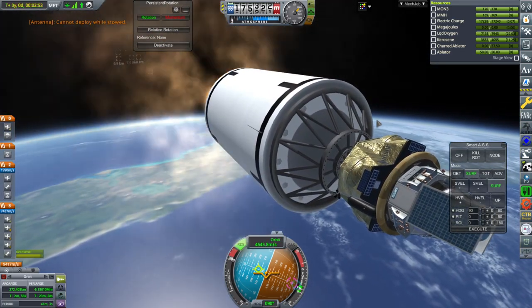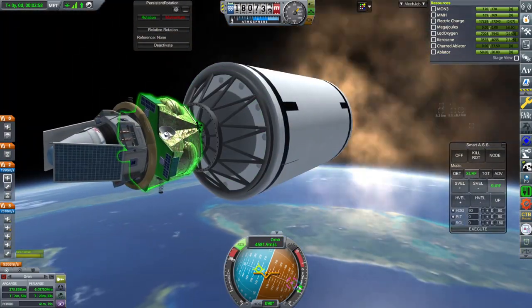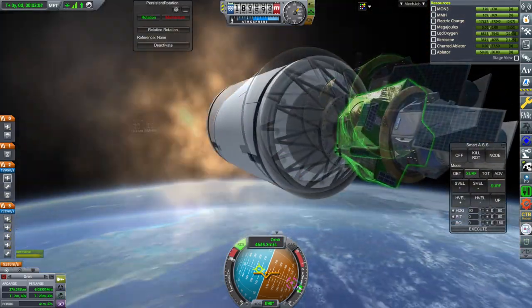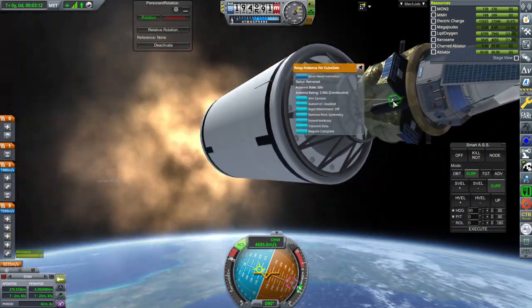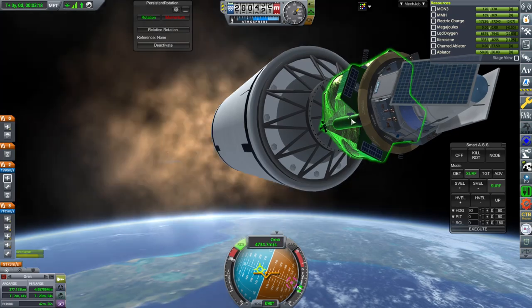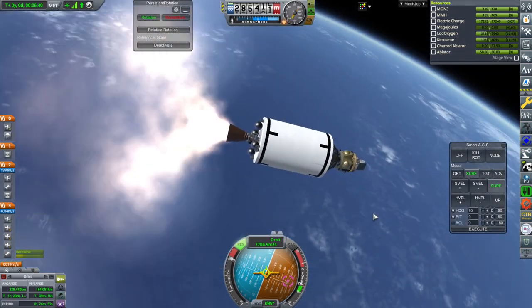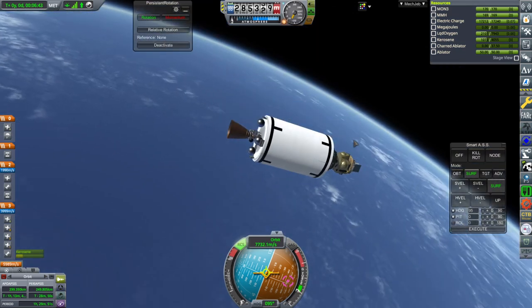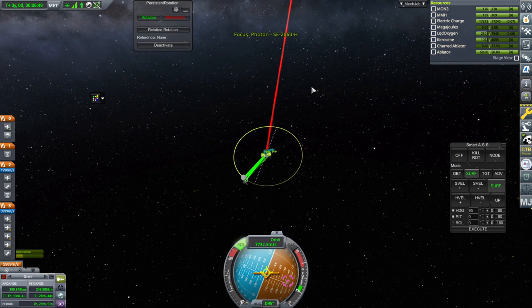Cannot deploy antenna while stowed — well, we probably aren't stowed. We can deploy that one; the other one is already deployed. One antenna got a clipped-in situation — there's a tank on one side of the photon stage that isn't on the other, and it doesn't like that. That's fine. We're at 299 by 249 kilometers and we've got 4,000 meters per second left according to this indication, which should be enough to transfer to Venus.